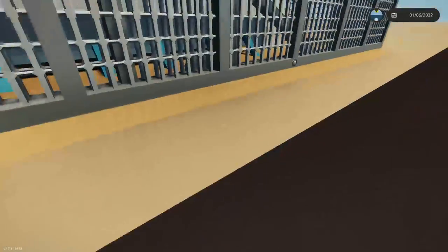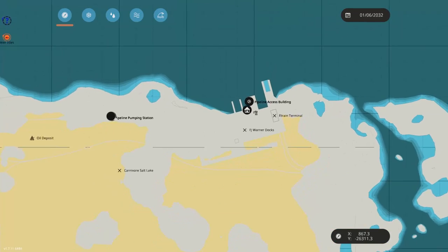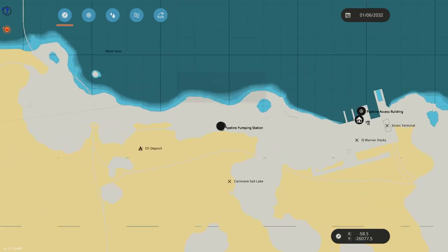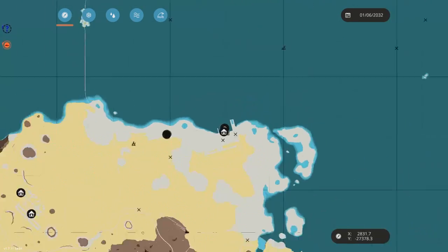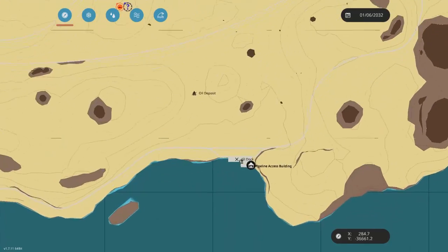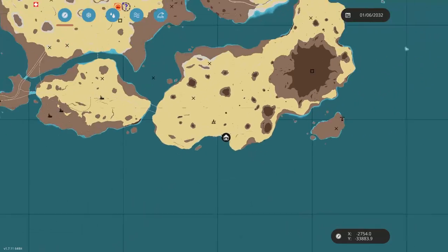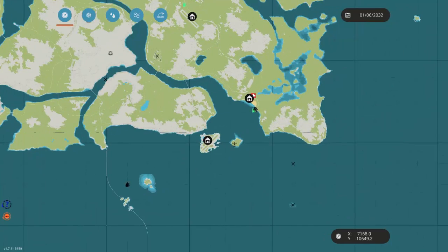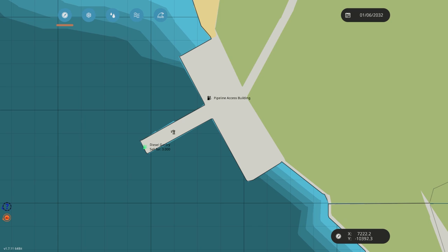So without further ado, let's begin. I did have a little teaser video, but what I'd like to show you right now is the pipeline pumping station. Here we have a pipeline access building with a truck nearby, and there are 12 other locations on the map that have the pipeline access building, or substation. There are 12 others scattered around the map — I won't show you all of them, but you're free to find which ones are most useful to you.